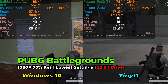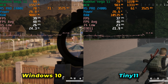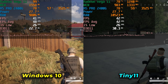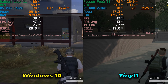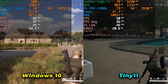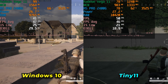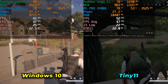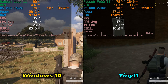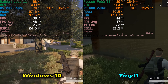Moving on, we have PUBG running on both systems with the lowest in-game graphics settings and render resolution set to 70%. The level of performance between the two is mostly comparable — it really just depends on where exactly on the map you are. Overall, performance between the two setups is practically identical, with no real measurable difference and no noticeable regression. But really no improvement either, though considering some of the games we've seen so far, that is already a better outcome.